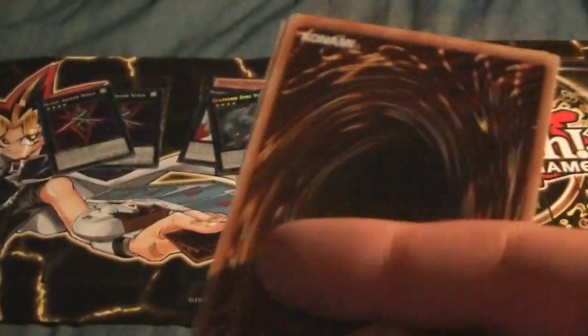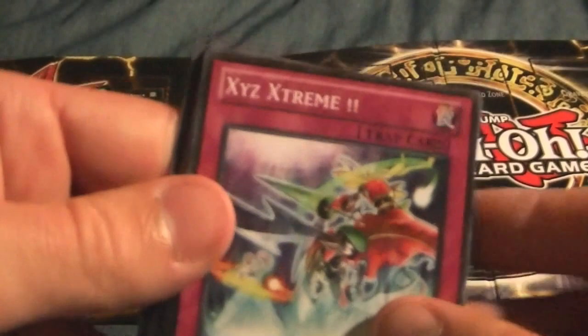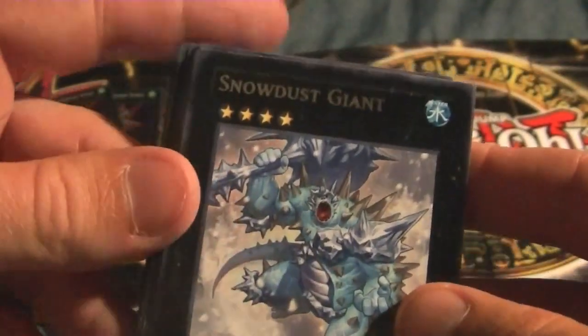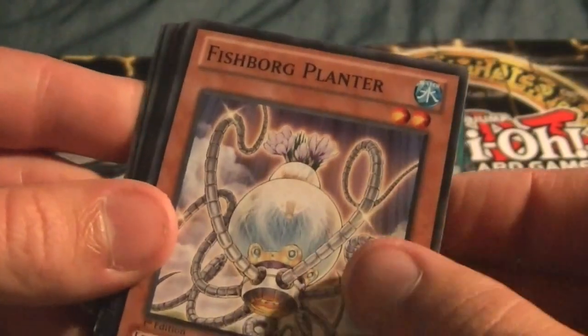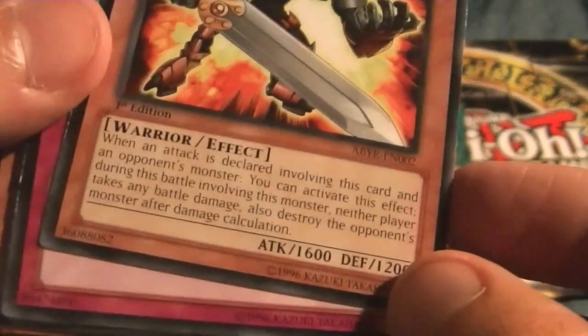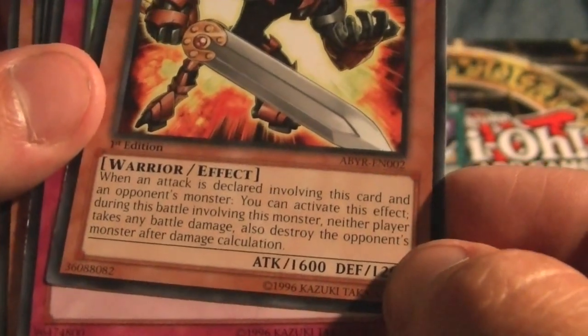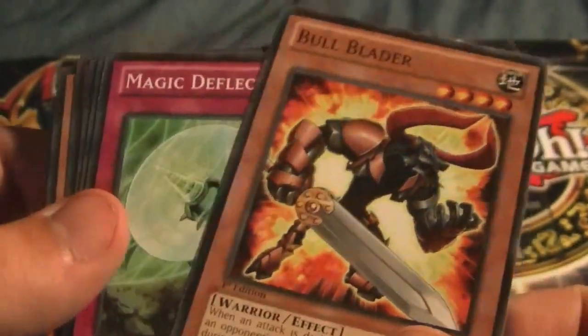Heart of the Cards! Last Abyss Rising pack: another Gravity Blaster, another Grand Ram — pretty sure that's a playset now. XYZ Extreme, Missing Force, Snow Dust Giant — I like that, really like the artwork. Fishborn Planter, Eight Magician, and Bull Blader. Bull Blader is actually a good common card — his effect: when an attack is declared involving this card and an opponent's monster, during the battle, neither player takes any battle damage, and also destroy the opponent's monster after damage calculation. Pretty much like an Exploder Dragon.